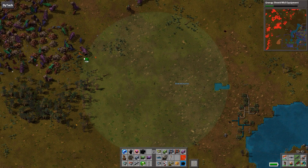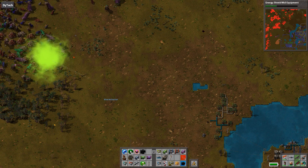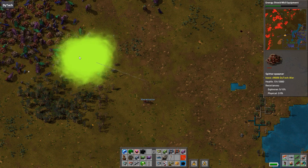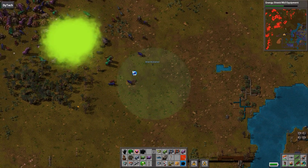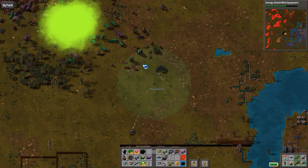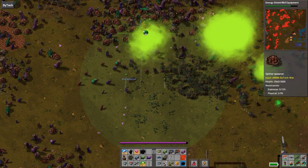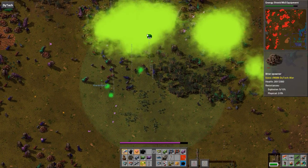You can throw these acid capsules pretty far — I don't even need to get close to these guys. I can just do this. And they stack. You pissed them off. The spawners are going down pretty fast — these are really overpowered. Wait, it wasn't damaging some of these things. I guess because they have 100% acid resistance. Some of them have 100% poison resistance too.